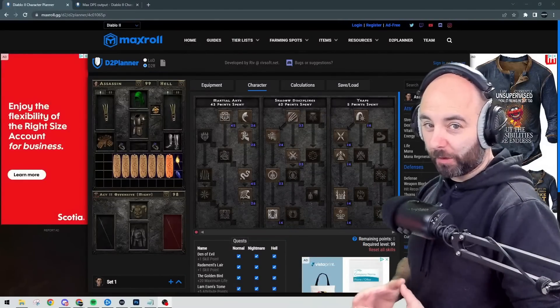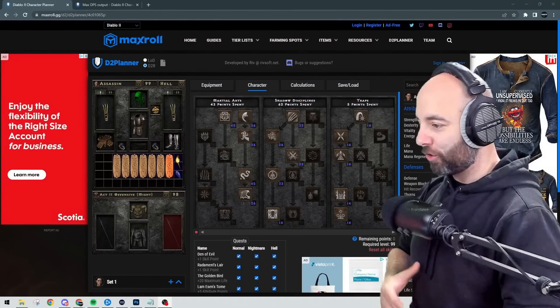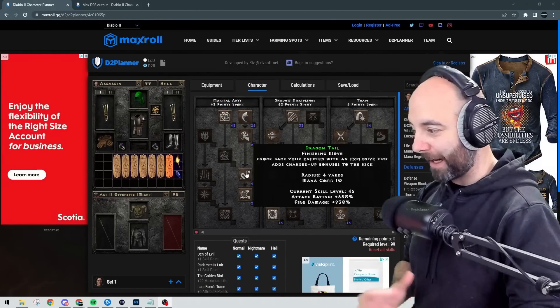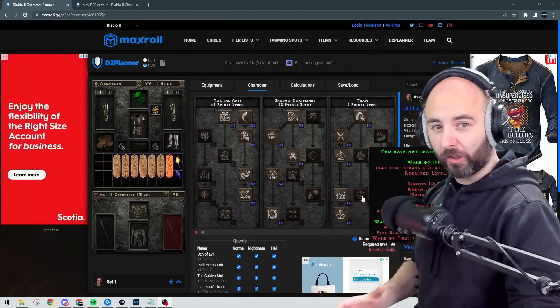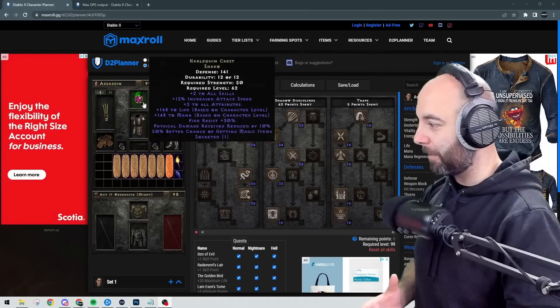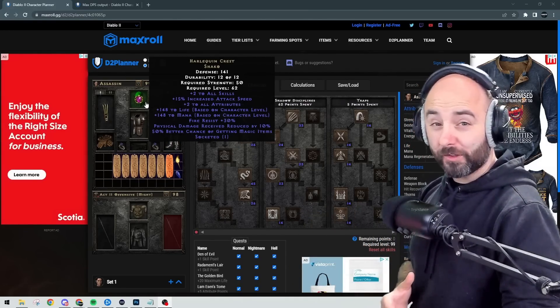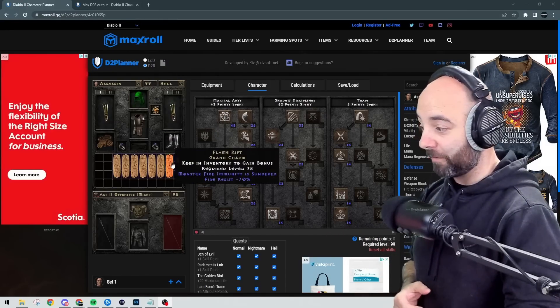Build number three is where we start to get a little bit more serious. This is Mosaic Martial Arts in a typical Dragontail/Tiger Strike build. Again, we're maxing out Tiger Strike and Dragontail, and getting the benefit of Death Sentry for a little bit of AOE damage on single player. Assuming the casual player wants some magic find, we're still going War Travelers and Shaco. In this case, I'm using a 15 IAS and 30 Fire Resist Jewel inside the Shaco to offset the negative from Flame Rift.